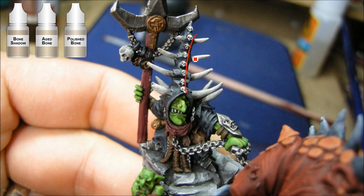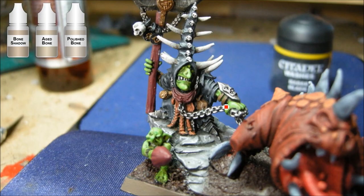Now I'm building up these bone bits. Bone Shadow is very similar to Kemery Brown, but I gave that a Devlin Mud wash so the Kemery Brown ends up being a bit darker — the Bone Shadow is obviously a different color once you start putting it on. Just building those up and trying to get the lightest part right at the very tip.